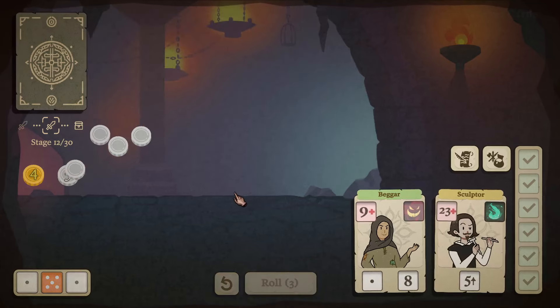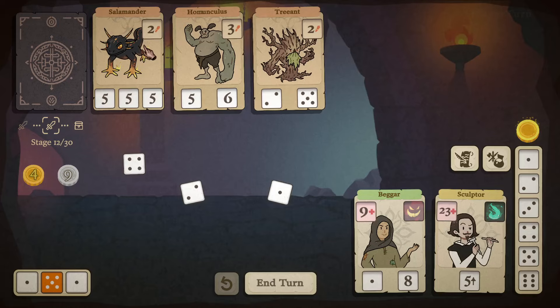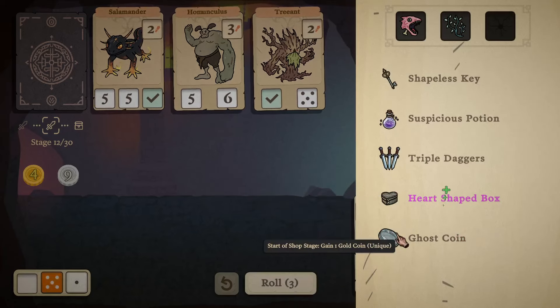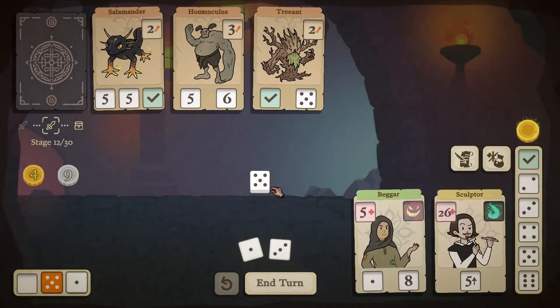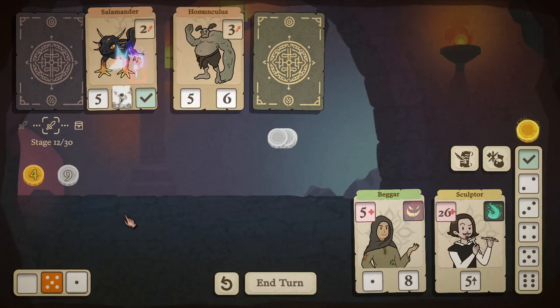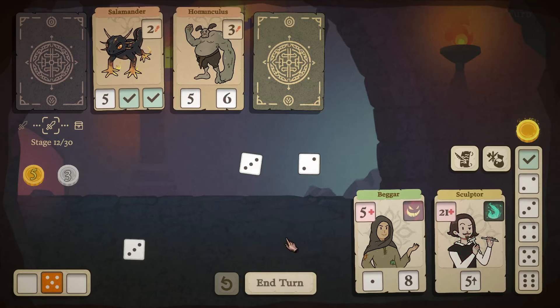End the round with a lot of silver coins. Rolling the dice again — we've got the Homunculus, the Salamander, and the Treant. Slots are being increased for us too, but I think it's doable. Rolling, got a five. Three, one, and one. End the round — I hope they don't hit the Beggar twice. They don't. Fantastic.